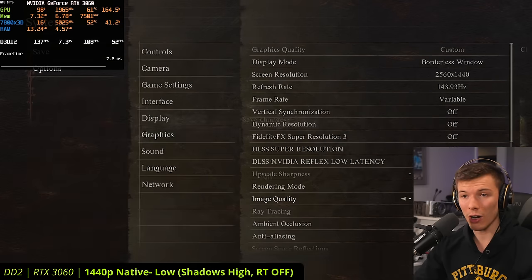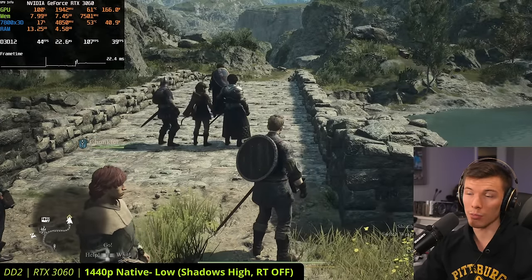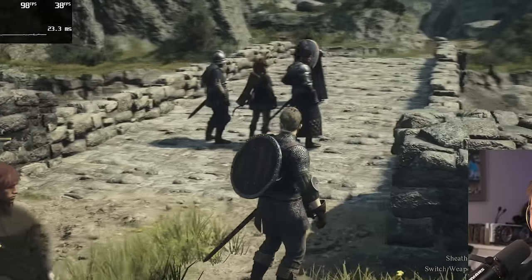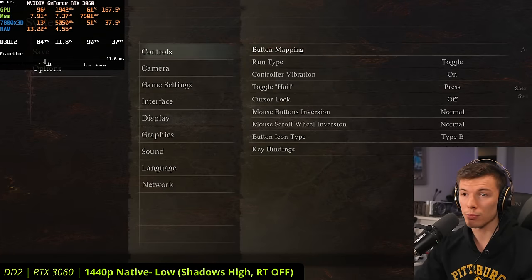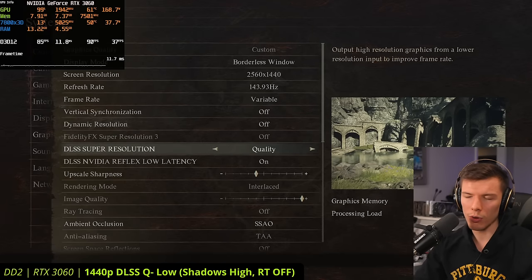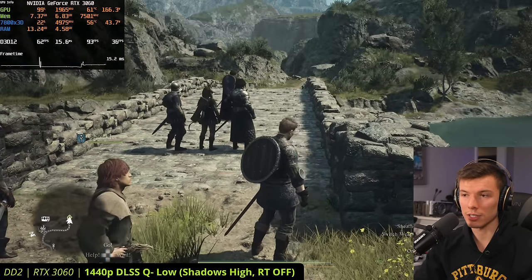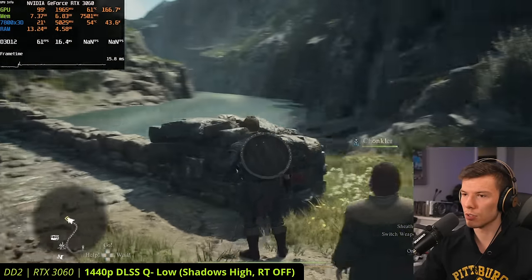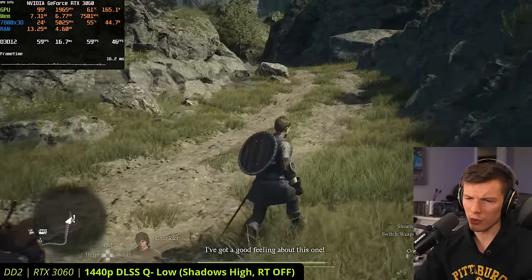Turning the render scale back up, our FPS hit is a lot worse going to 1440p. Before at 1080p we were in the mid-70s; now we're in the mid-40s at 1440p. The image does look a lot sharper though. The nice thing is you have access to DLSS Super Resolution to upscale the game. Turning on DLSS Super Resolution to quality at 1440p, we went from the mid-40s to over 60 FPS — the game is so much smoother. This game is an RE Engine game, the same engine as Resident Evil 4 Remake, Resident Evil Village, and Street Fighter VI.